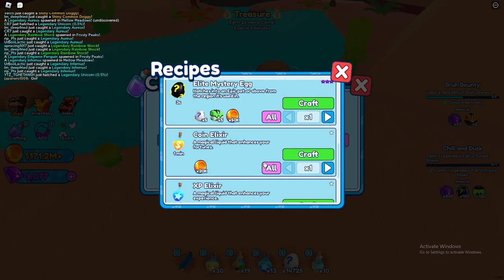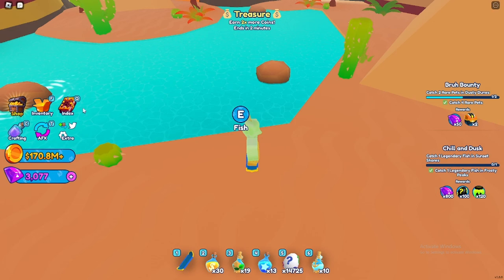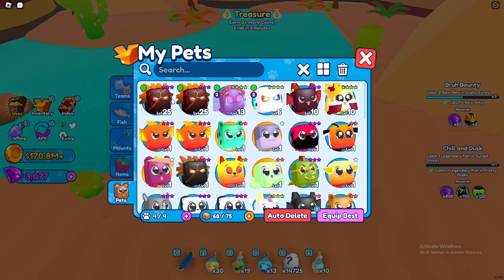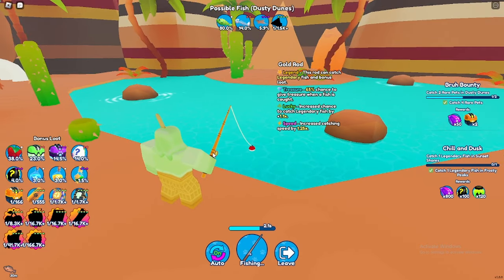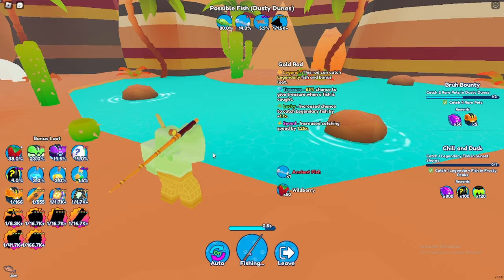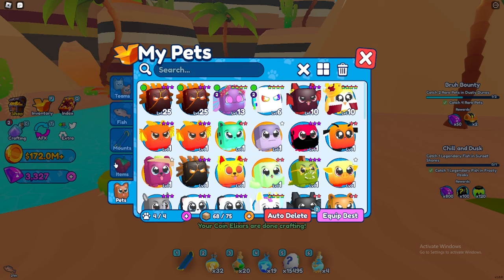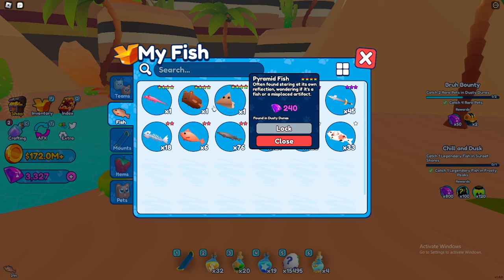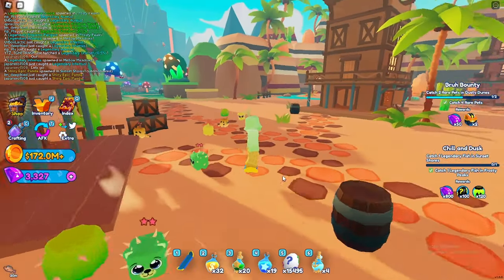Okay, we're gonna have to start using our sea elixirs — six of them for now. 1.5k chance, jeez. That was quick, I got the Stingray already! Oh no, now the secret fish — the legendary one. It's called Pyramid Fish. Alright, we gotta go to Gloomy Grotto.